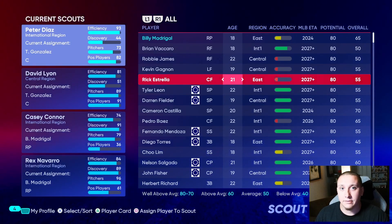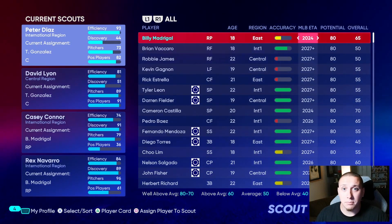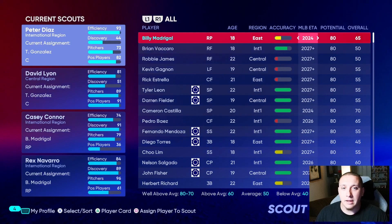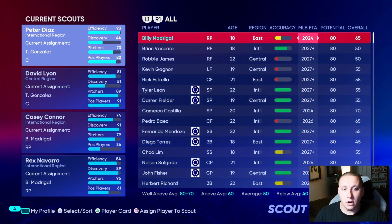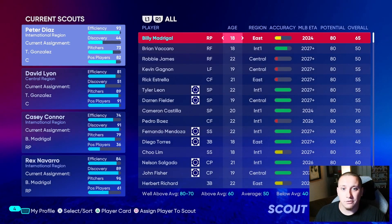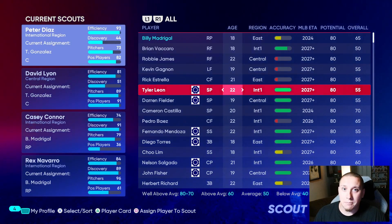We're going to look at some of the draft class in my Pirates franchise, compare some players, sim to the draft, and look at the actual ratings you get from these players. We've talked about how important age is — on the first page of players, all with 80 potential, there are ages ranging from 18 all the way up to 22 years old. That four-year difference can mean a lot in terms of development and how high an overall these players can actually reach.